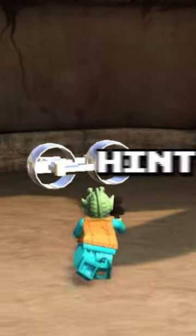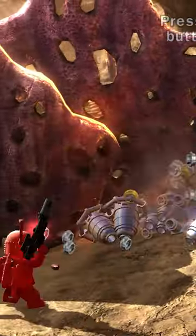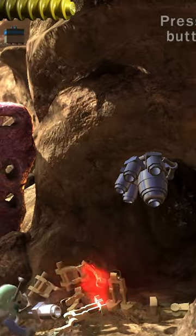Hint number 2: This character can break silver objects. In mostly every LEGO game, these silver objects can only be broken with an explosive weapon like a bomb, and in all iterations of the character, he has the ability to destroy them.